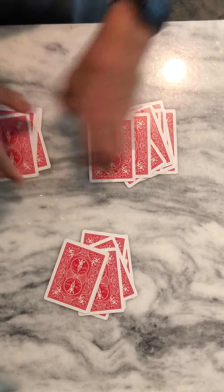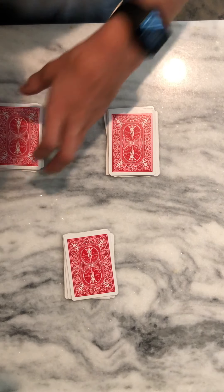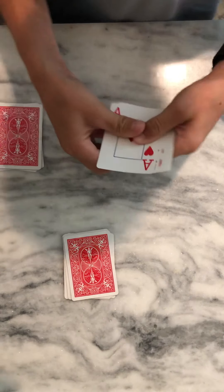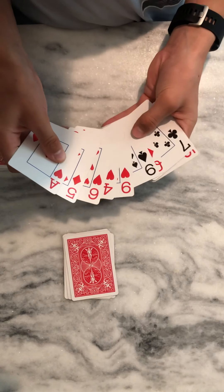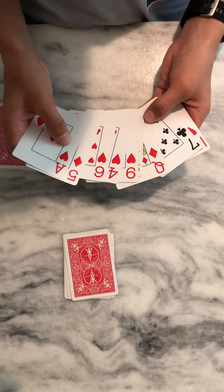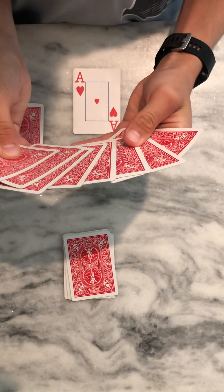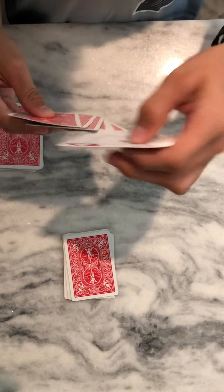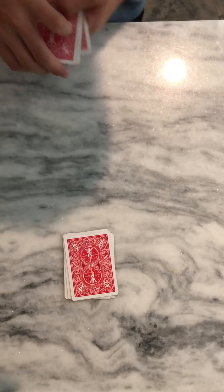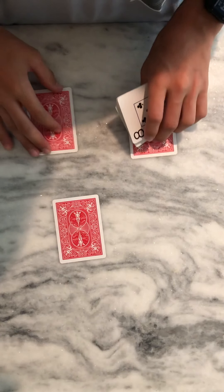To start the trick, deal the 27 cards into three piles - there should be nine in each pile. Then ask your spectator to pick a pile. Say they pick this one. Since I don't have anyone to help me, I'll look at the cards. Say they pick the ace of hearts. You would hold it up like this - they wouldn't take it, they just think of it in their head, and it stays in the deck. Then stack the piles up and deal them out again.